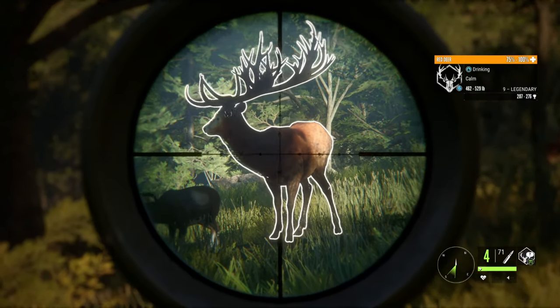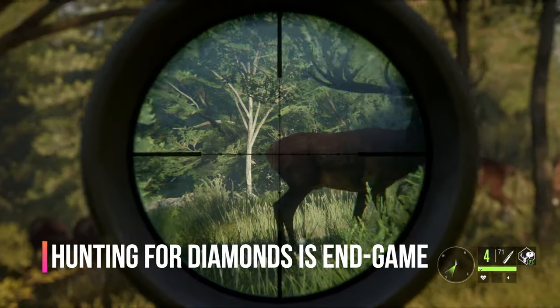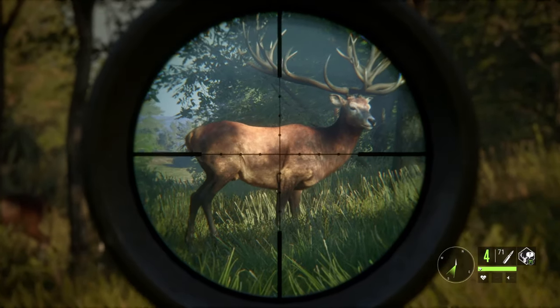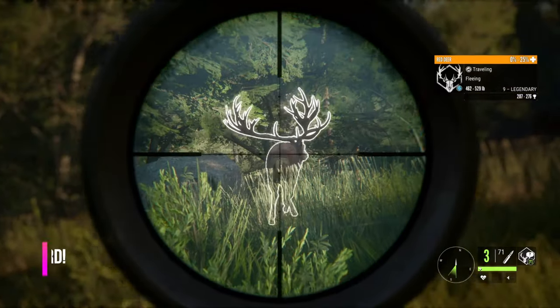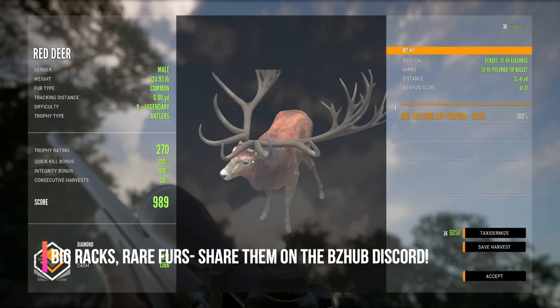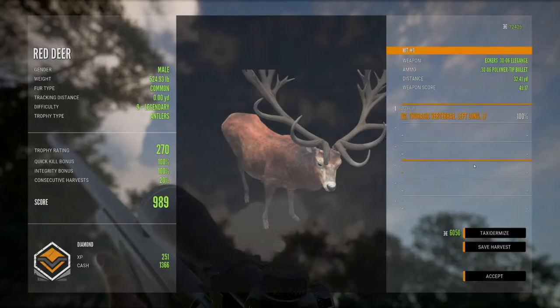Once you feel up for it, the ultimate goal is to hunt for diamond animals. Make a goal to find a diamond animal of every species, and if you happen to achieve that, start looking for rares of each species. There are plenty of rare and high-scoring animals to find in this game, and sometimes combinations of both. All are worthy of bragging rights — find those animals, post them on the community pages, and receive the praise that you are due.